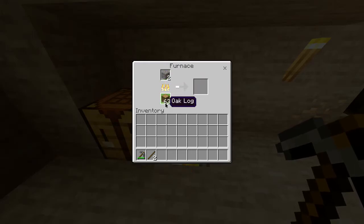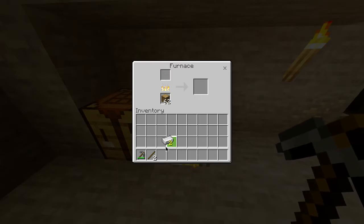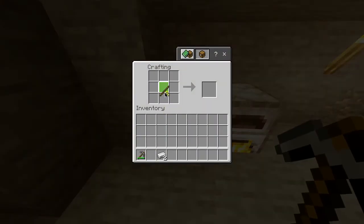Of course you can use any type of fuel — I'm just using some logs. Then you want to wait for this to smelt. Once it's finished smelting, you'll be able to take it out of the furnace and head over to your crafting table, where you can place your sticks in a vertical line just like that.